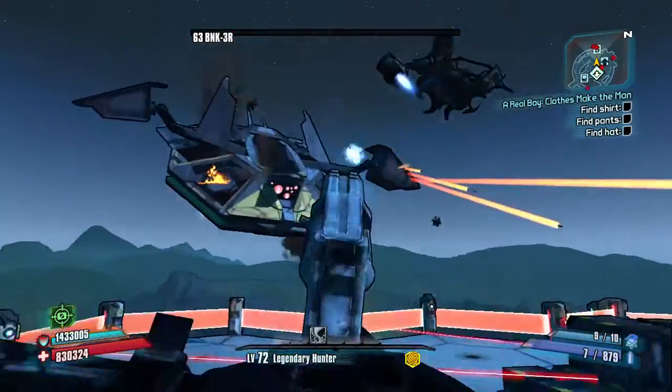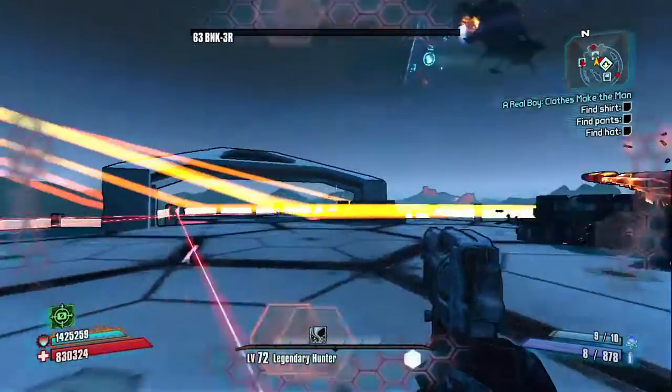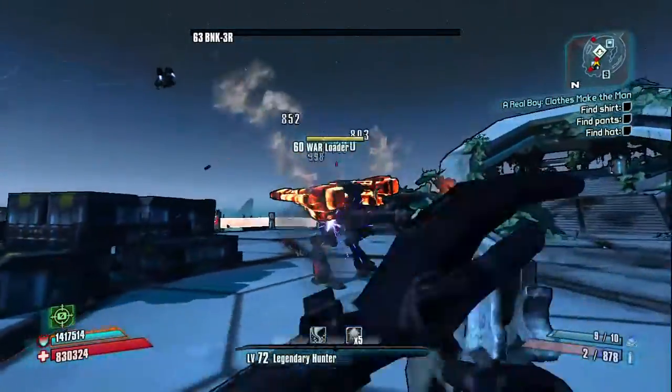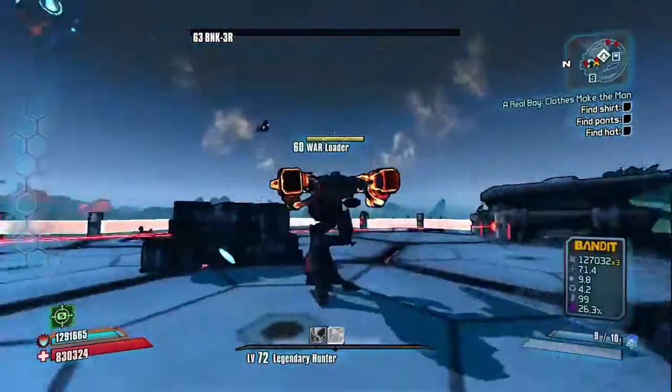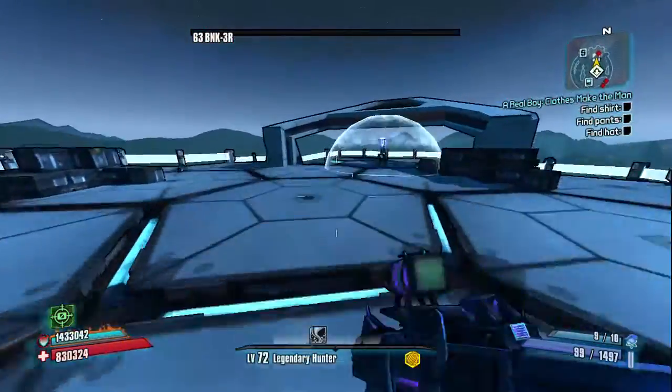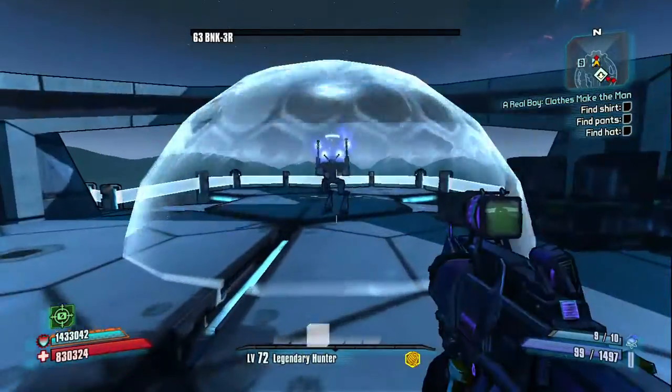He is already basically dead. All I gotta do is take him to there and that's done. Those are the exact spots that you have to do, and you can boar him in. It's so amazing, this glitch. You'd be a fool not to use it every single time you go battle the bunker with zero.